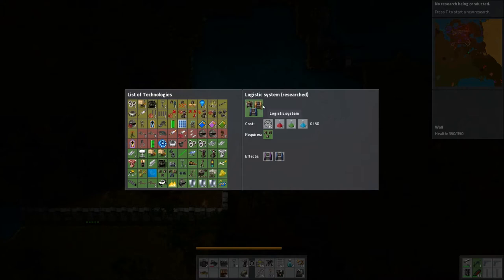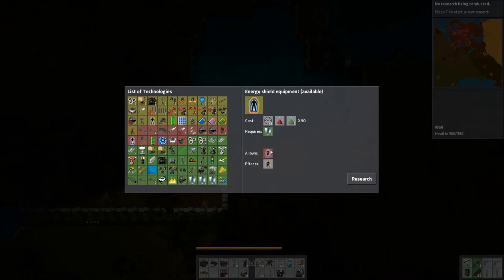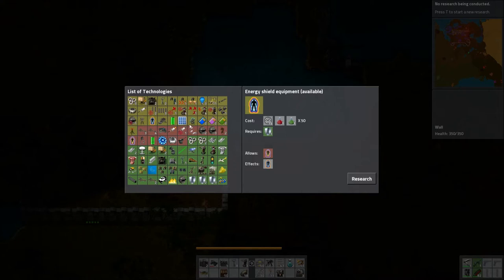Now the game changes — this is what we wanted. Now I can build cheesy builds that just rely on robots to do the work for me, and you can be assured we're going to do some of that. Energy shield equipment — this is getting into more complex armor stuff. The question is, what do we really want out of life? Wait, why am I injured?